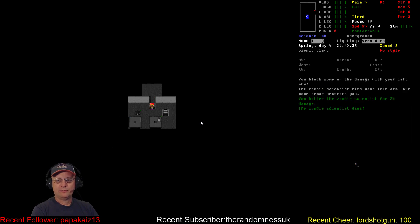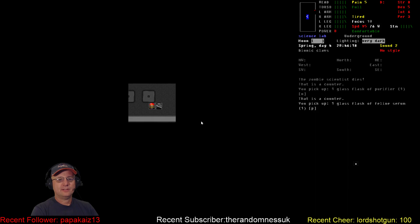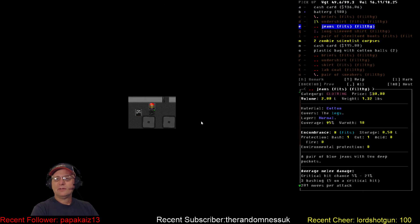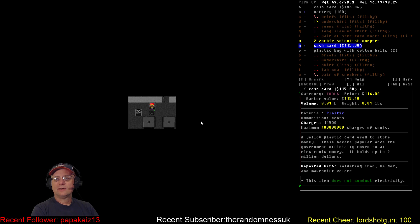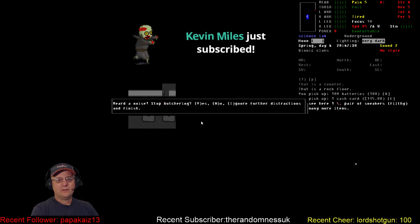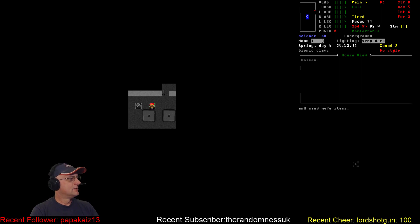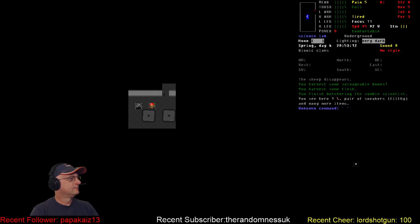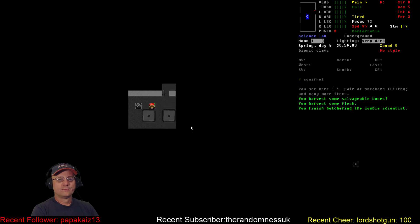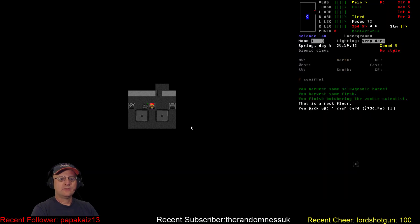I will pulp or butcher the scientist eventually. Purifier! Holy crap — feline serum. A lot of body parts. A gallon jug of ammonia which I can't take. Batteries, cash cards — don't care about the rest. A creeper hub! No. Not a single broken bionic out of those guys — that's interesting.